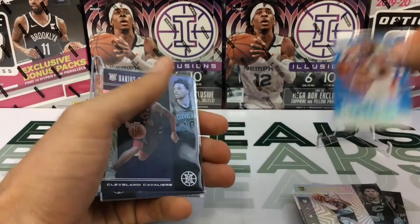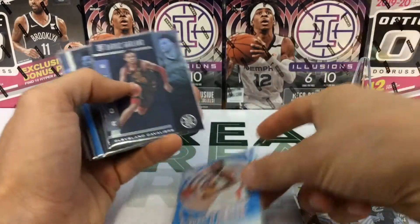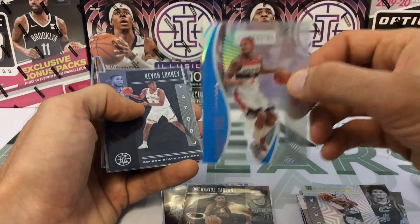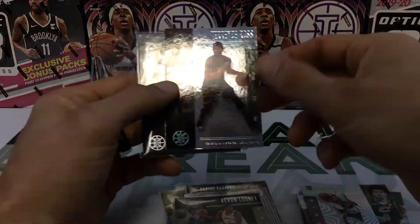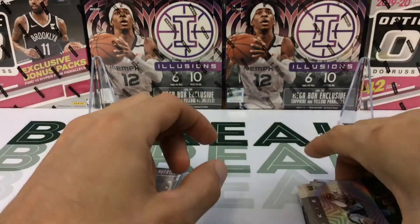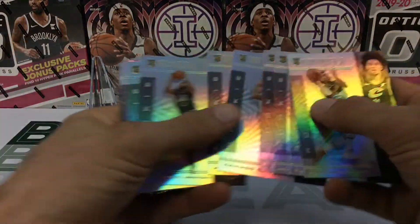Alright guys, just to do a recap: we got the Kawhi Leonard mystique sapphire, Darius Garland sapphire, Deontay Murray, Bradley Beal astounding sapphire, Kevin Looney, Terence Ross starlight, and a Kevin Huerter parallel. And then we got a couple of decent rookies — the Tyler Hero, the Ruey, the RJ Barrett instant impact, the Kobe White, and the Cam Reddish.